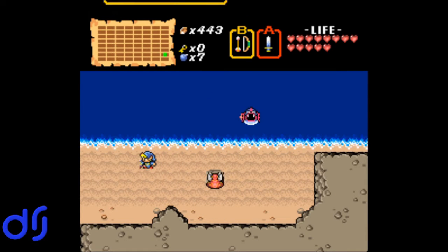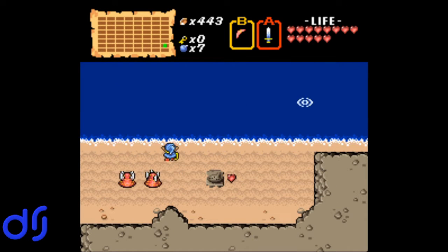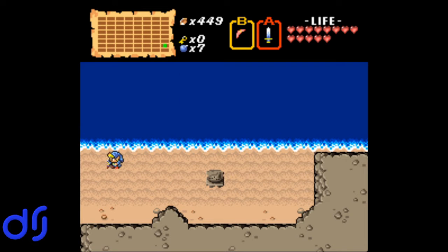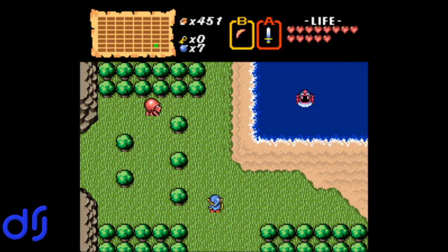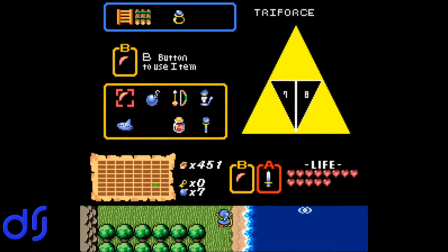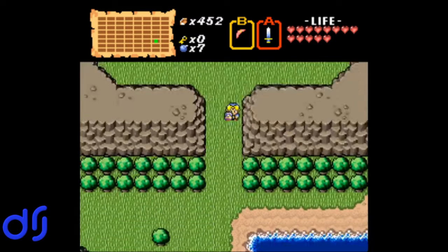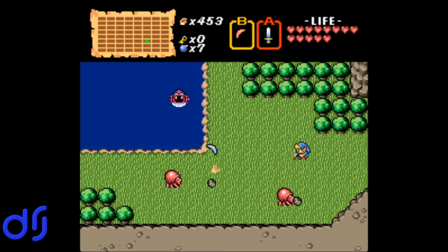Apparently our boomerang is upgraded to its final form. I don't actually know exactly what that means — it certainly acts like it's more powerful. It is upgraded — it can actually kill proper monsters now. We've got a super duper boomerang. So now that we have cleared Level 6, we have a lot of ground to cover in the overworld, some items to get, and some secrets to see if we can uncover. The boomerang is downright overpowered after that upgrade.